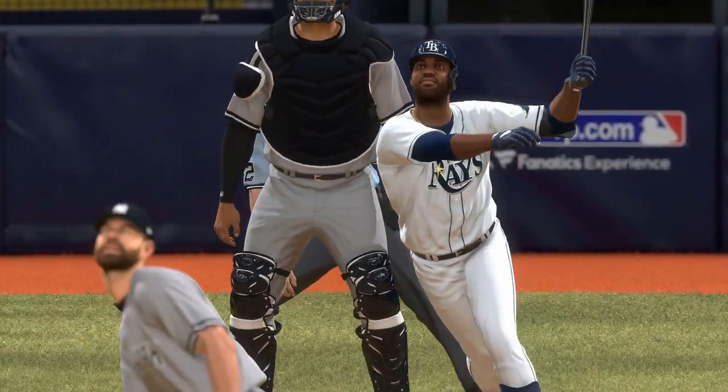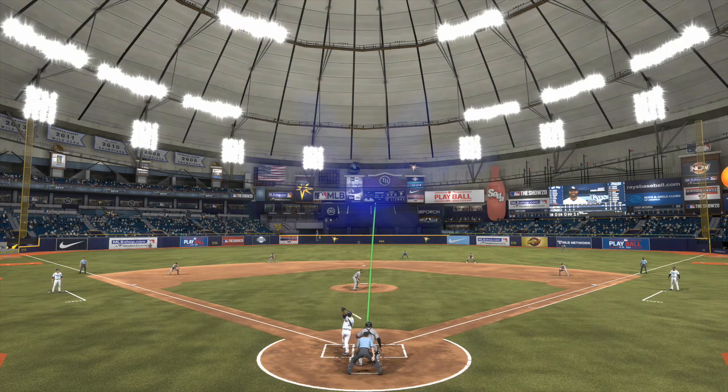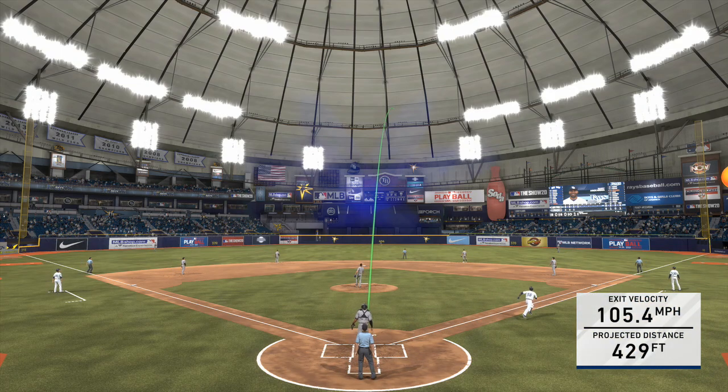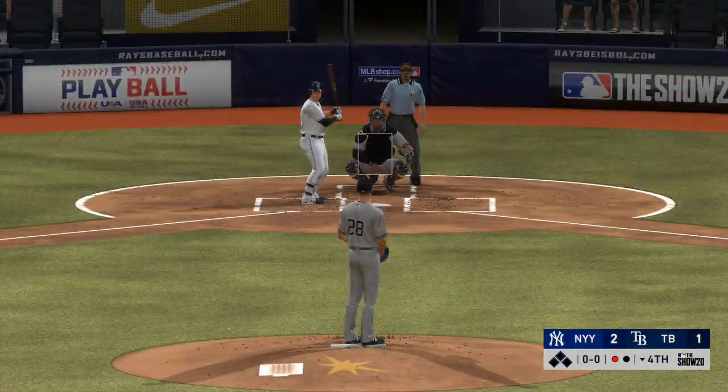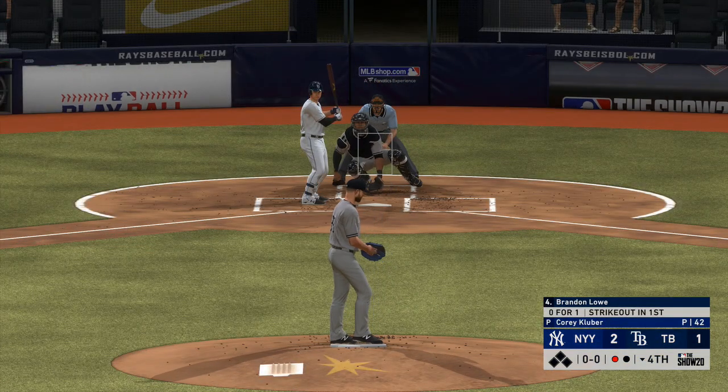With one swing of the bat, he shows you why he's dripping with tools — he's got the speed, he's got the power. You don't know how to attack this guy. You can't put him on base with a knock or a walk or he'll end up on second or third. And if you leave something over the heart of the plate, that's what can happen.